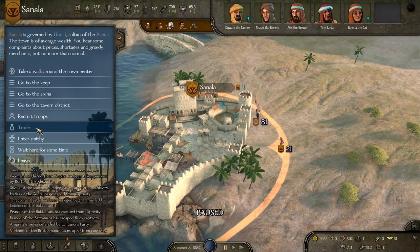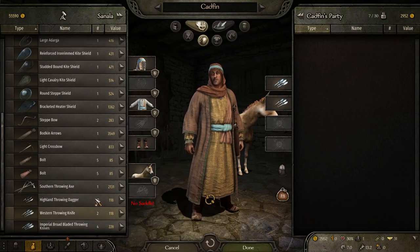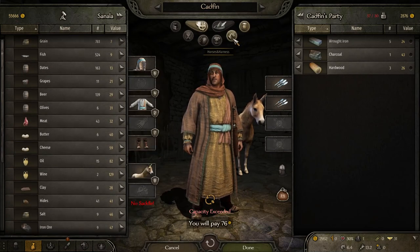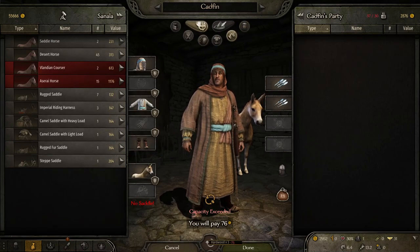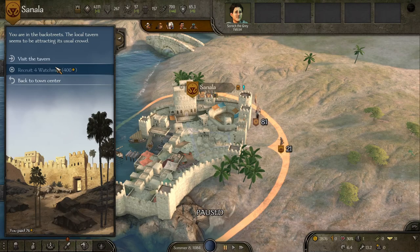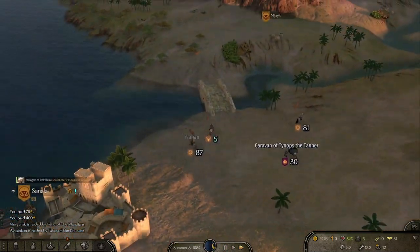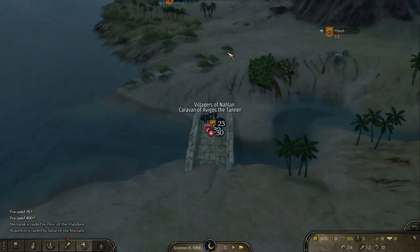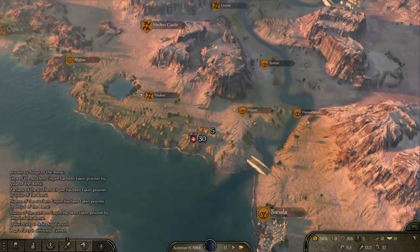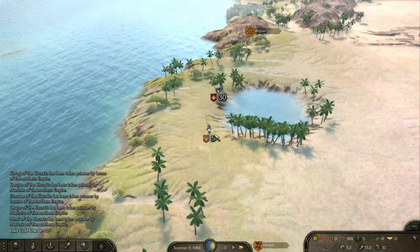Let's see if this city has what we're looking for in a reasonable quantity. They don't, which really throws a wrench in our plans — we're going to have to go to the next city again. Since we have some money now, we can actually recruit some mercenaries to keep ourselves safe while we run from one place to the other, although they do slow us down.